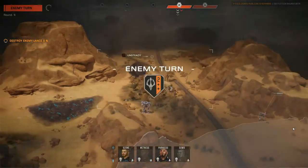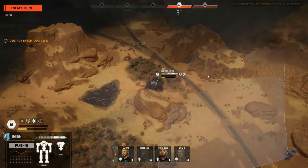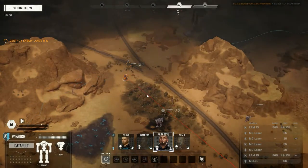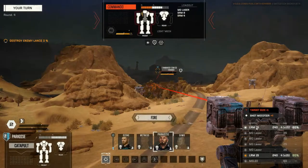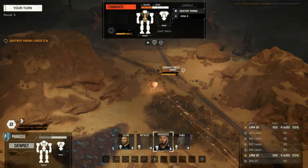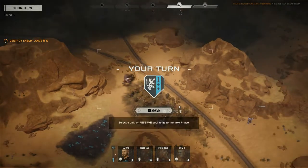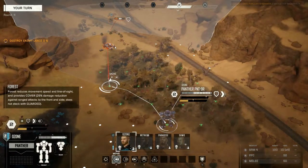Now I have direct fire on this guy and we have 95 to hit — it's going to be interesting to see if we push him onto the ground. I really want to push him over so that Ozone can do some massive damage. Direct fire is what you really want here — 95 to hit, whereas indirect is something completely different. They're gonna try their own LRMs back at us, but without sensor locking the dodge does a lot of work. We'll get Paradise in as well and just drop some rounds on this guy.